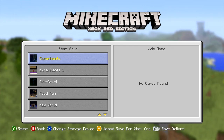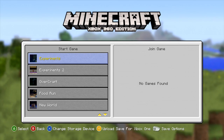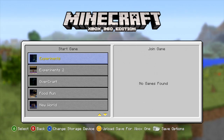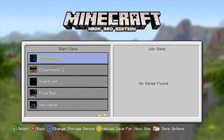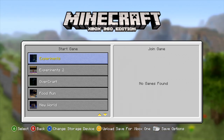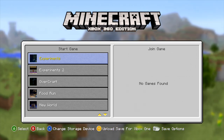The main reason for this video is that this is going to be a two-part video. 4J just released an update that will allow us to take our 360 worlds, throw them on our Xbox Ones — which has already been a thing — but also to increase the size of them. So instead of rolling it into one long video, I'm going to do two quick videos.